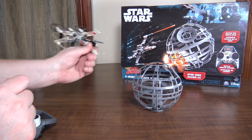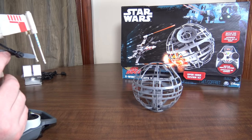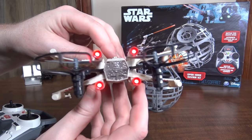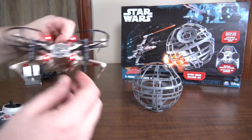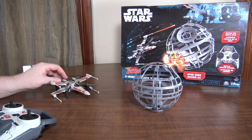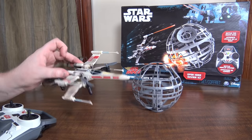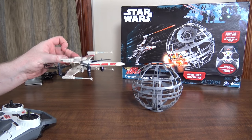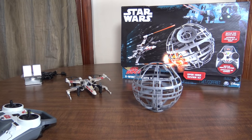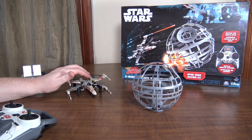The prop guards are pretty thin plastic and they kind of disappear easily — you don't really see them that well when it's flying around. There are red LEDs in the back of the motor pods, which is pretty cool — it kind of looks like the thrusters are going. It does have a gyro and accelerometer so it's really nice and stable, holds a good hover, and self-rights. Actually a pretty good flyer for what it is.